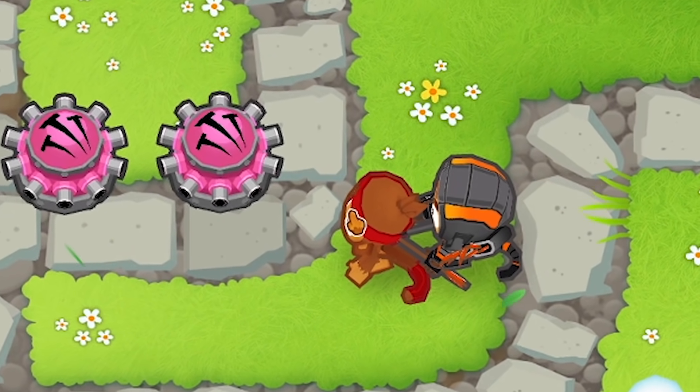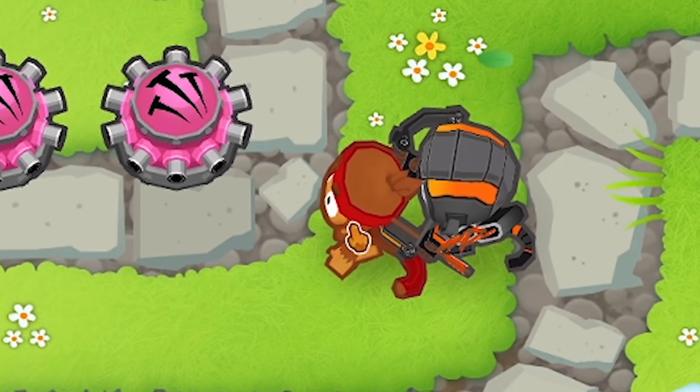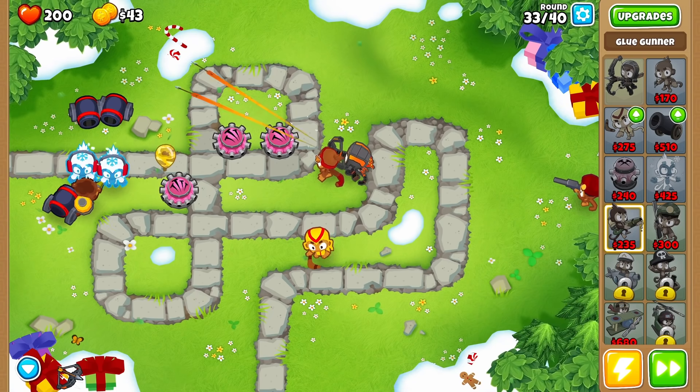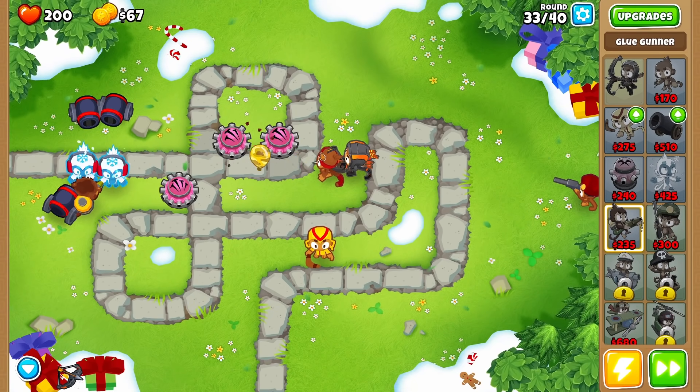My little basic monkey here isn't getting a ton of experience, because not a ton of bloons make it that far to where he can even reach them. Sniper — full metal jacket. Good thing I have that other guy there, because no one else can see the camo balloons right now, and that's kind of alarming. There's only a few monkeys that can take care of these, but I'm glad he's on his A game.